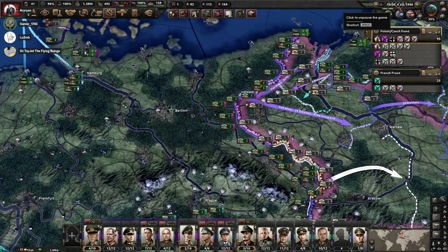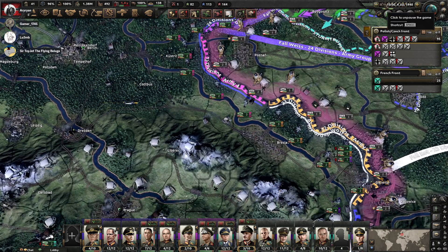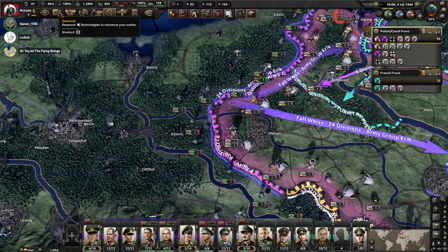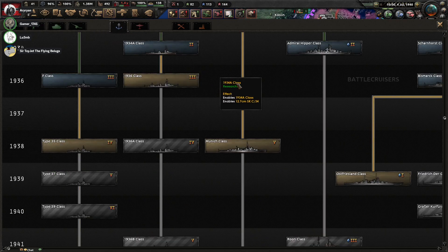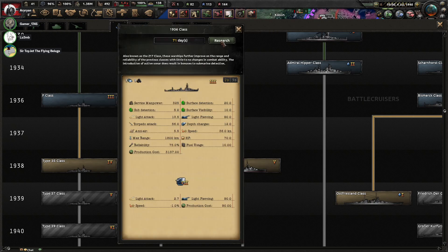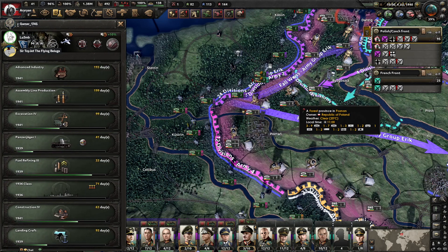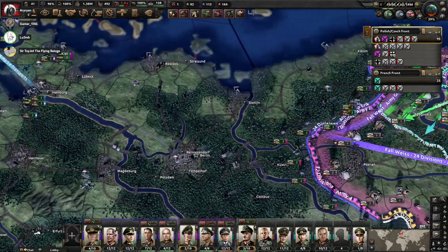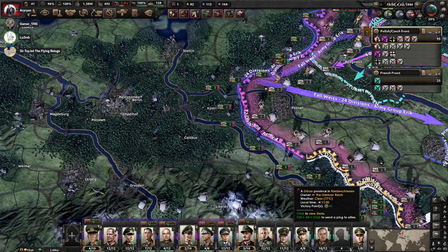We ended on July 1 last session. You want destroyer 1936 — we got it. There's air support here; that might be a little bit too much. There's a tactical bomber over here.